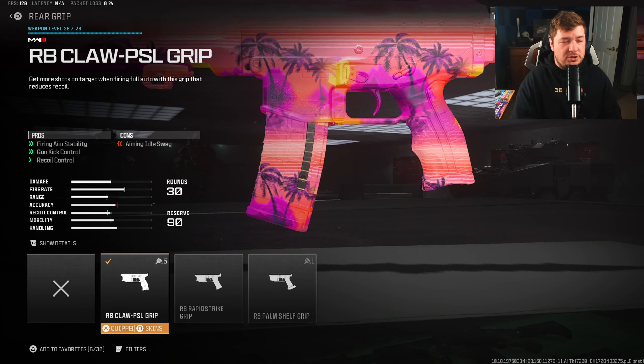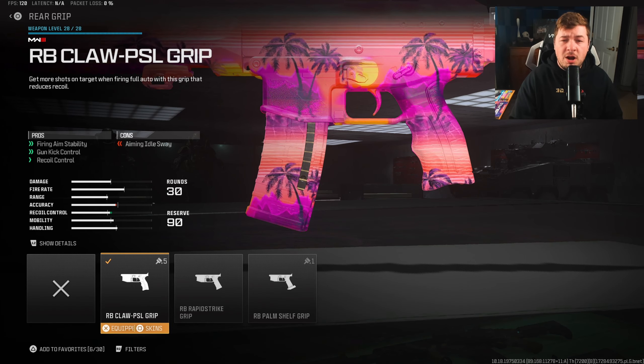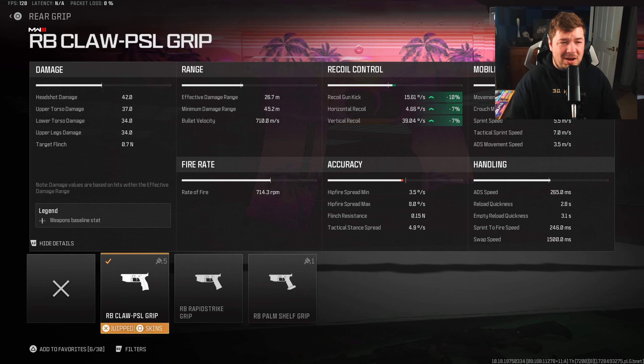We do still need to control some recoil to make it easier to use, and that's where the RB Claw PSL Grip is coming in handy — giving firing aiming stability, gun kick control, and recoil control. I feel like I don't need to talk too much here. It just makes sense: controlling recoil makes it easier to hit your shots.